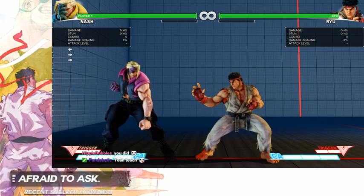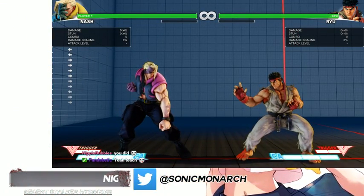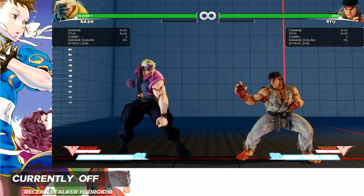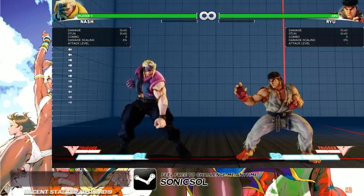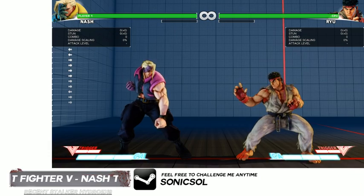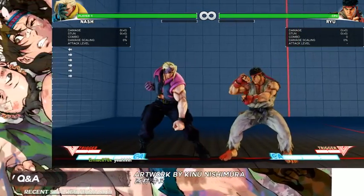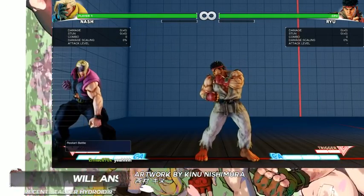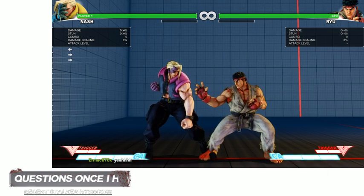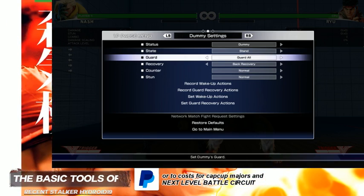We've come into the intermediate portion, so we're almost done. We've covered all the basic tools. We're going to talk about those and then go into the advanced portion with a few mix-ups and neutral game, and that's it. There'll be time for Q&A after, so I still need people here for that. With the game and with Nash — intermediate stuff.